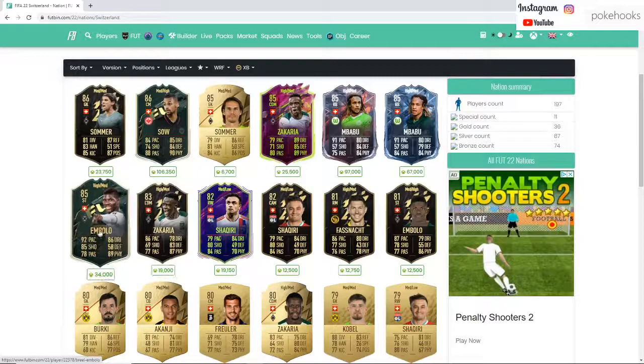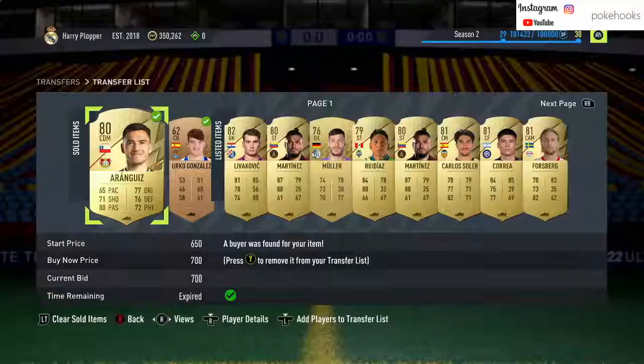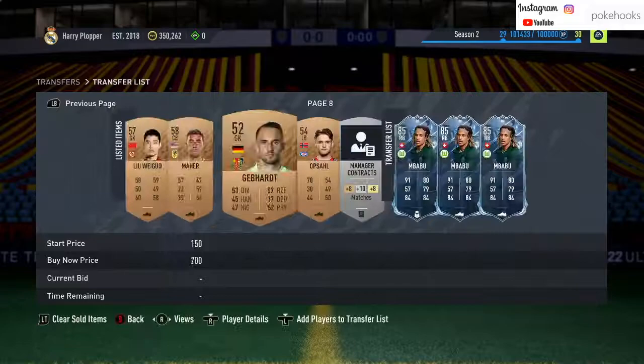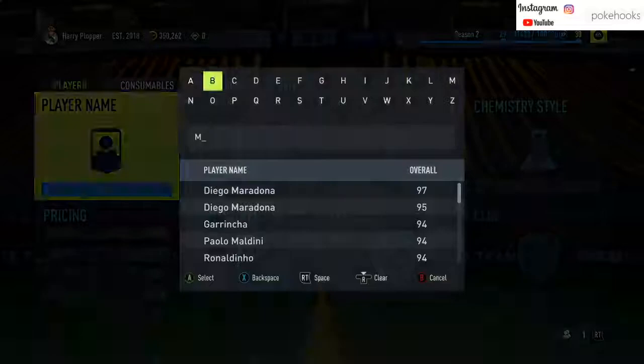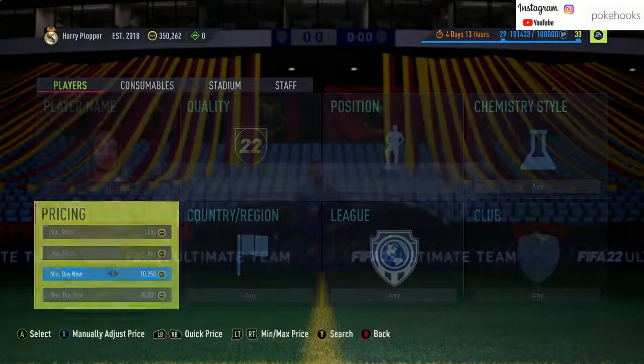We've got the Mbappé card, Zakaria Soma in the defense as well, we've got the new Mbela — a different Zakaria card. This Mbappé — I did do a little bit of investing. As you can see I paid 50k for three of them and now it looks like he's up a little bit. Let's go have a look how much this Mbappé is coming in — let's see how much money I've made on just three of them. It's gonna be special, around 70k probably.